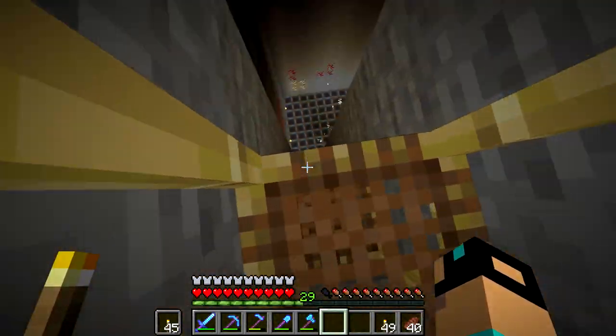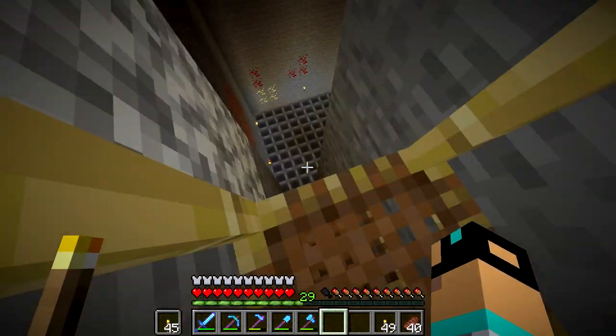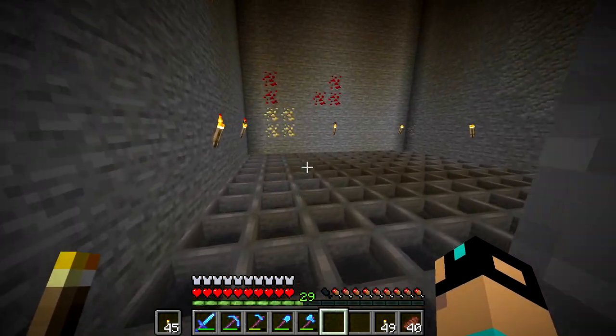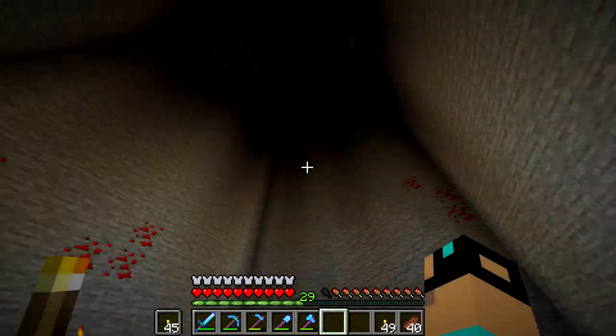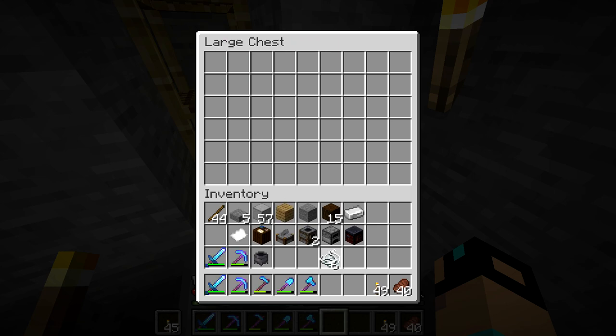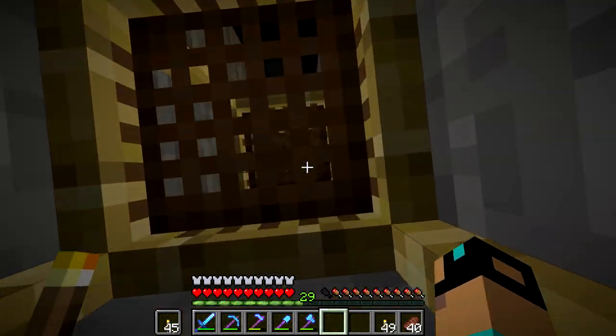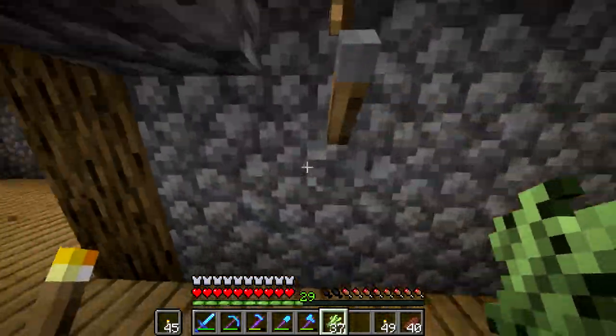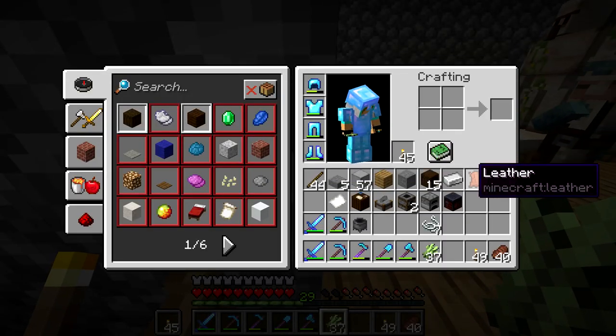We're going to go down here — it looks like some spiders just fell onto the hoppers. This is where all of our iron went. We had to make just an unseemly amount of hoppers, so we're just not going to talk about it. Now we can go back up and craft that. We're also going to make a lectern — that's like the most important thing. I want to try to make a few lecterns too.